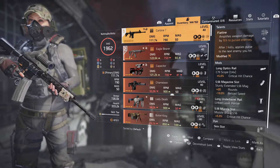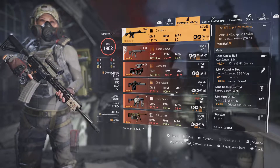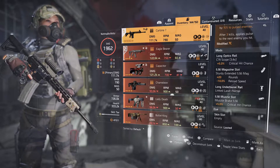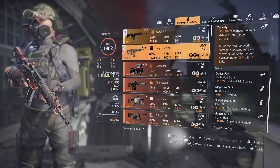I have a crit chance scope and a 20-round extended mag. The Link Laser Pointer lets us pulse enemies, and we have a muzzle break with 5% critical hit chance. For the secondary you can run whatever you want — I have the Ego Bear on there just because I like how it looks on my backpack.